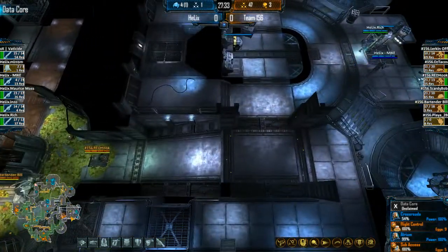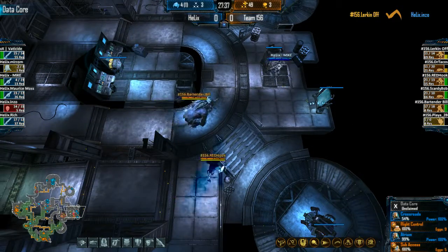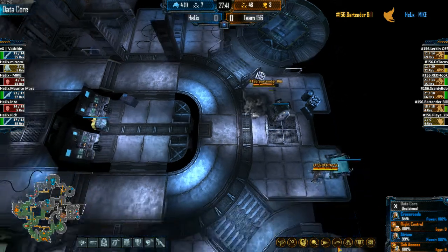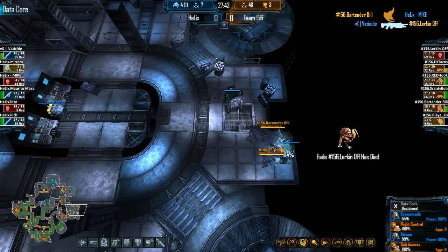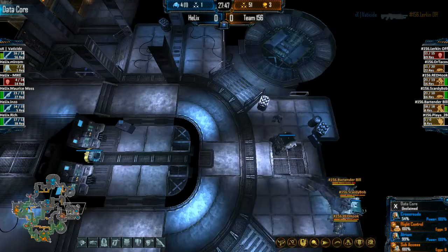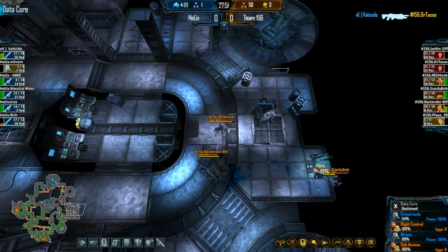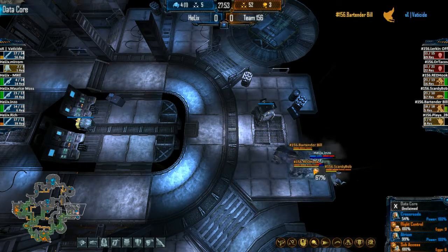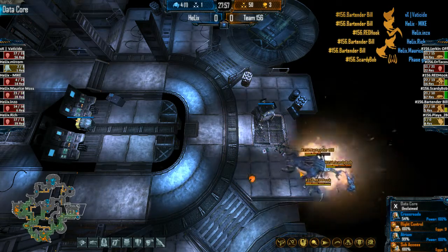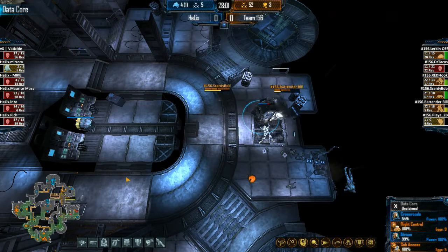Moving now over to Data Core with just Redhook to back him up. They're all leaving — Mike's going to be the one left without a jetpack, needs to run away from the Phase Gate. That Phase Gate is still in such a bad spot; anyone coming through there is going to die. Lurking off dying somewhere. Don't do it — they moved away from the gate. That Phase Gate needs to be moved; all that stuff is gone.